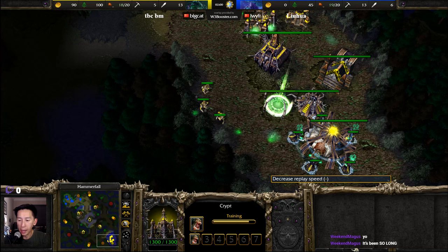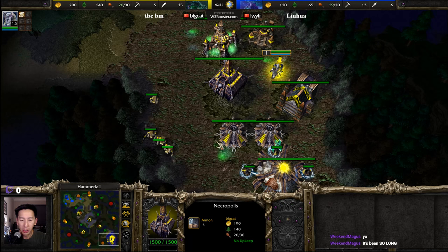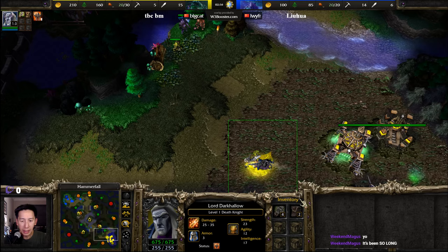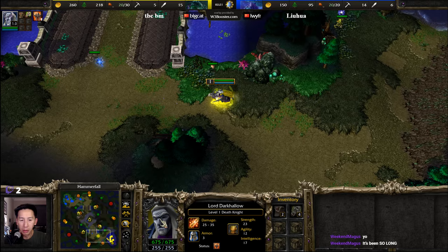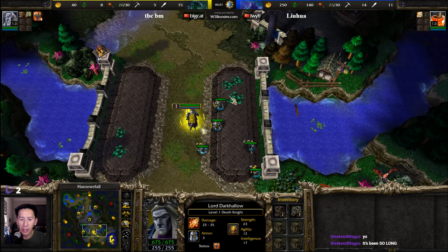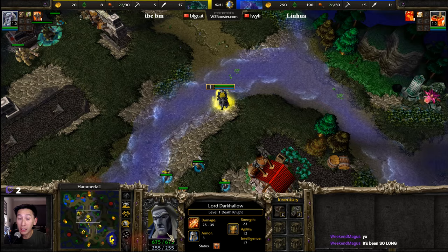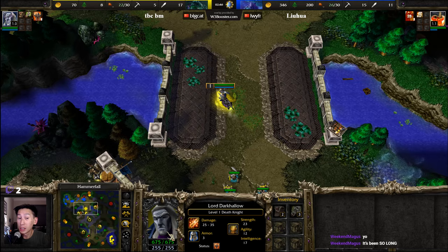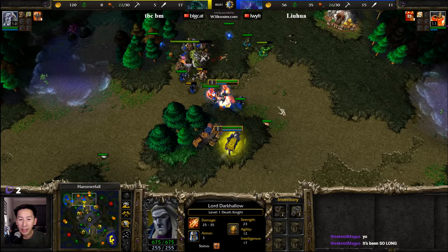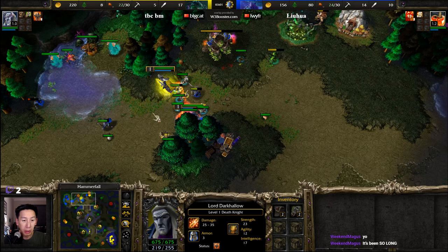Some of you guys may know that I'm in the Stormgate beta, just playing some games against the computer — trying to learn how to build everything, all the hotkeys and units as well. I went back to watch one of the replays, and I think the replay system has no way to turn off Fog of War. There's no way to actually see what your opponent is doing unless you have the replay file from an observer. One of the ways you solve map hacking is you don't send information over about what your opponent is doing until you're actually close enough — but that also means there's going to be a problem if you're trying to study replays to see what your opponent did earlier in the game if you didn't actually have a unit there.